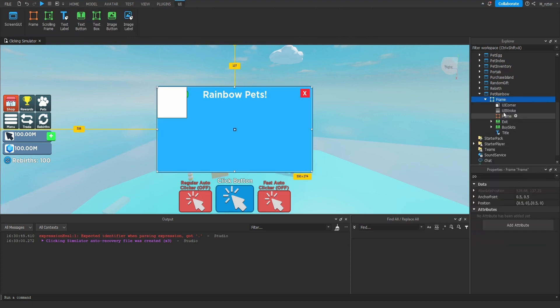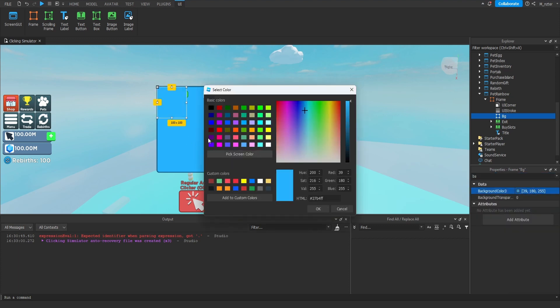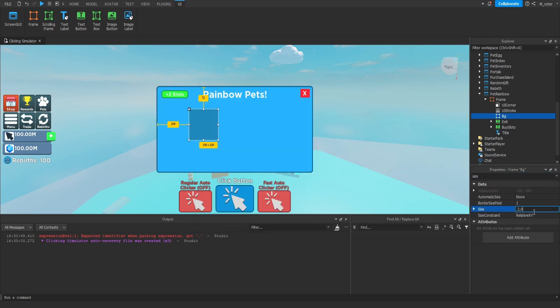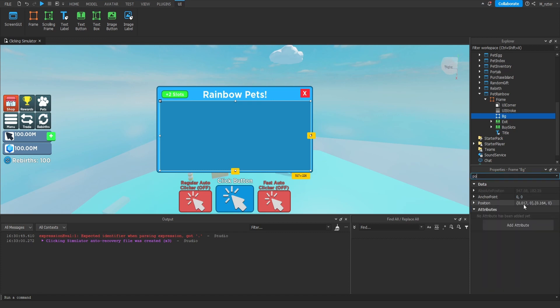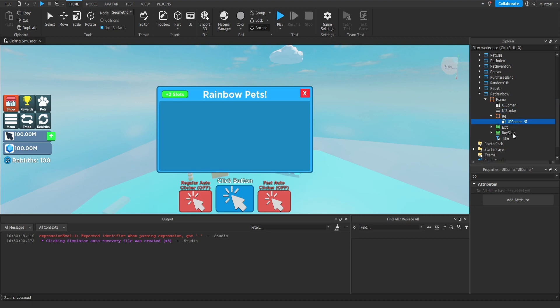Inside the Buy Slots button, we'll set the title text label text to '+2 Slots'. The reason the text label was dragged to the side is that it was directly on top of the button, making it hard to click. Now I want to center this button with the Rainbow Pets text label and move it towards the left of the screen. With the text label dragged off screen, we'll center it back on the button by updating the position. Now that it's centered, we're going to add another frame inside, rename it to BG (short for background).